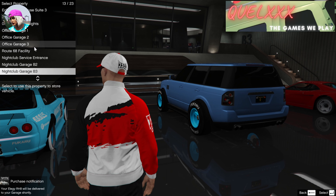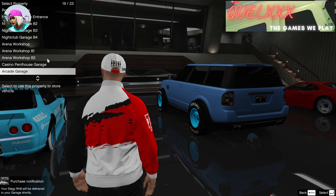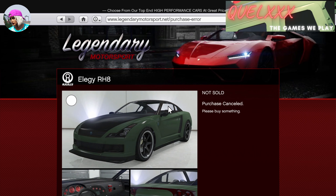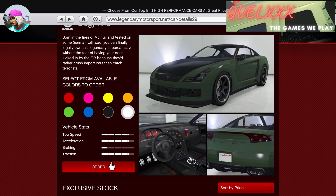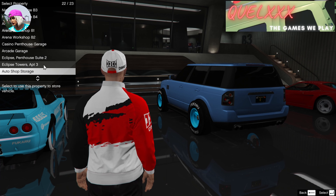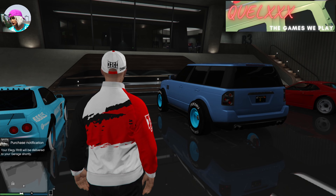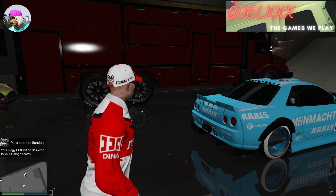What I have done is include the following vehicles in my arcade garage: one Bennys vehicle, an F1 vehicle, and an Arena War Issy C2 Duke. For the rest of the slots in the arcade garage, you can either fill them with elegies if you want to dupe more, or fill them with cars that you want F1 wheels or Bennys wheels on.